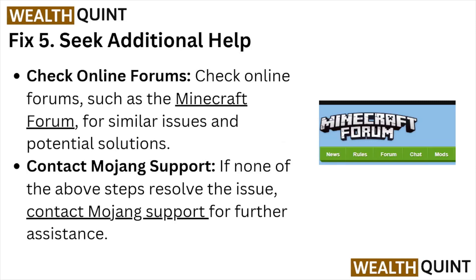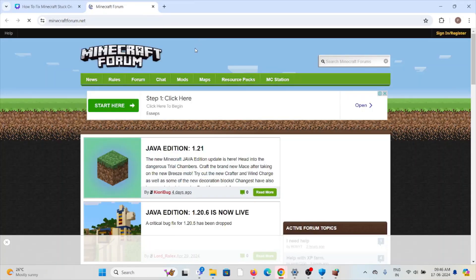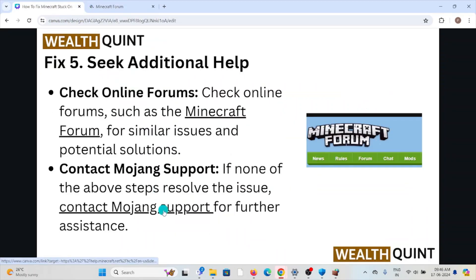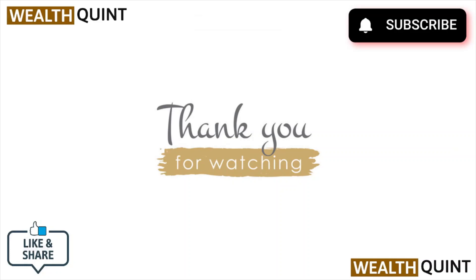Fix number five is to seek additional help. Check online forums such as the Minecraft forum at minecraftforum.net for similar issues and potential solutions. Contact Mojang support if none of the above steps resolve the issue — visit help.minecraft.net/hc/en-us for further assistance. That's all about this video. I hope you liked it — please subscribe to the YouTube channel. See you next time, thank you, bye.